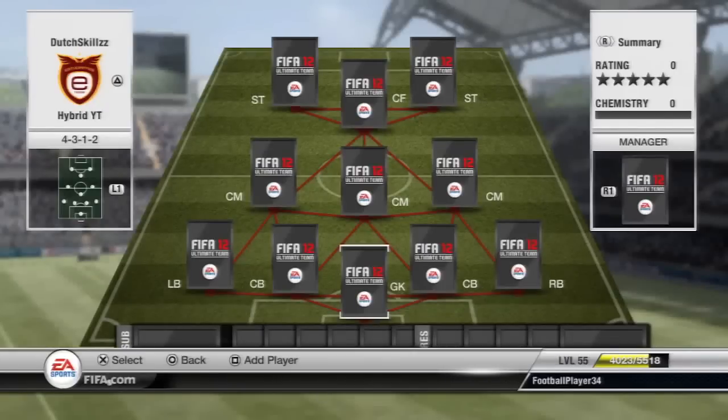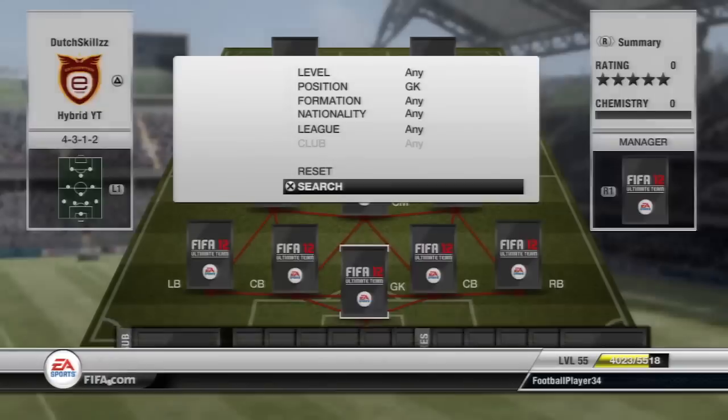Hey guys, welcome to another episode in my squad builder series. In this episode we have another hybrid squad — this time it's going to be a full silver hybrid, which was actually sent in by a subscriber of mine (link in the description below). It's a kind of skill squad with a lot of players with five-star skills and amazing skills moves — pretty much a montage team. It's going to be a hybrid between the Pro League, the league of Brazil, and the league of BBVA.